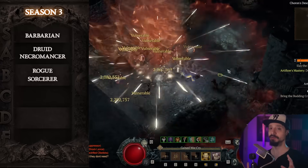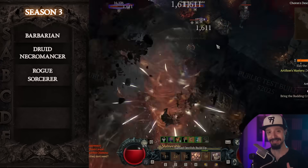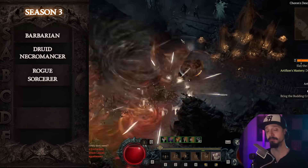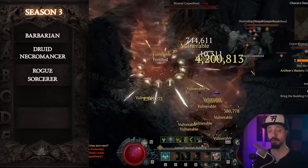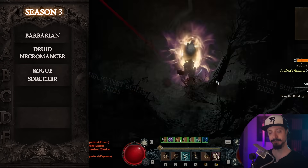Then category four, we have The Pit and high nightmare dungeons. So outside of the level 200 tormented bosses, this will be the most challenging content in the game. It's also something we're going to need to do a lot of at high ends of play to really maximize our characters.